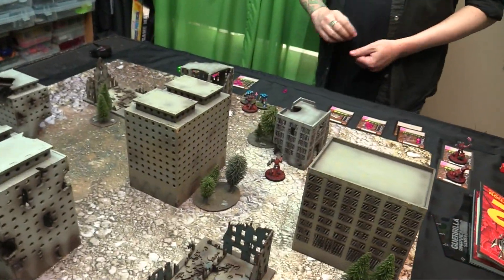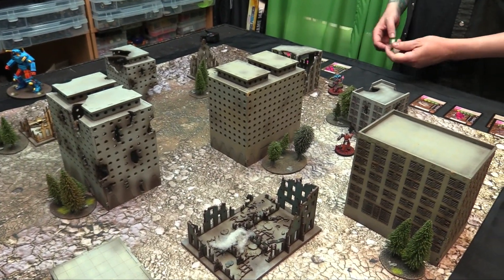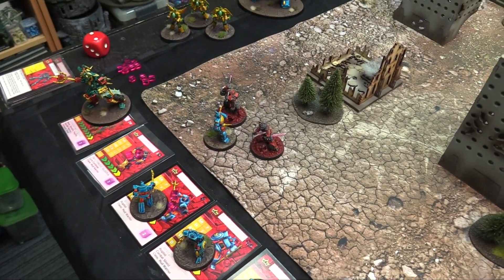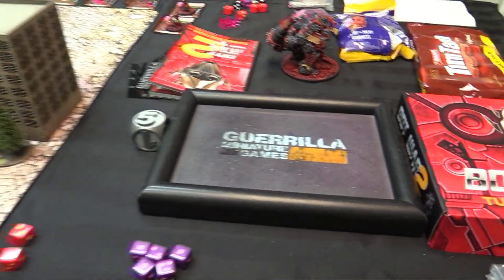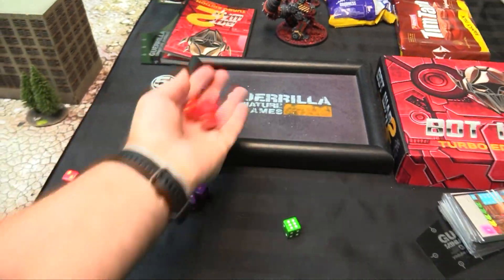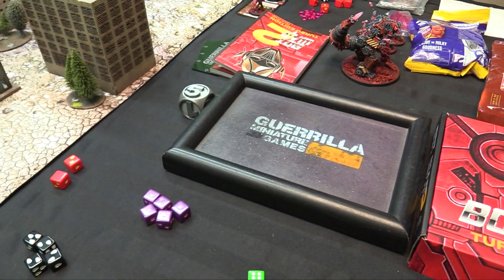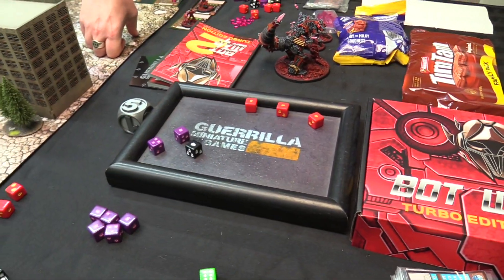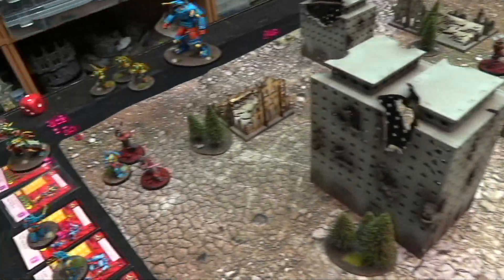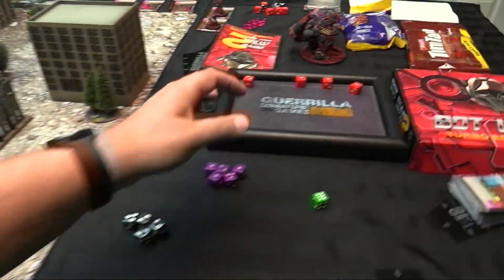Final score: Rob gets plus fifteen for wiping my groups, then twelve points for models killed — twenty-seven victory points total. I killed four models for twenty-seven. Rob calls it perfectly balanced. It ends the ballot of the Atlanticans. Rob is pleased; Trash Town has defended itself.